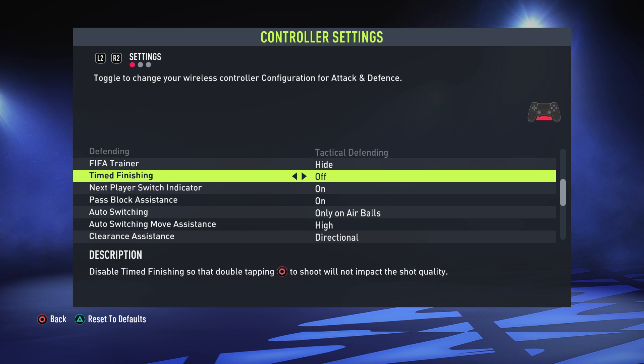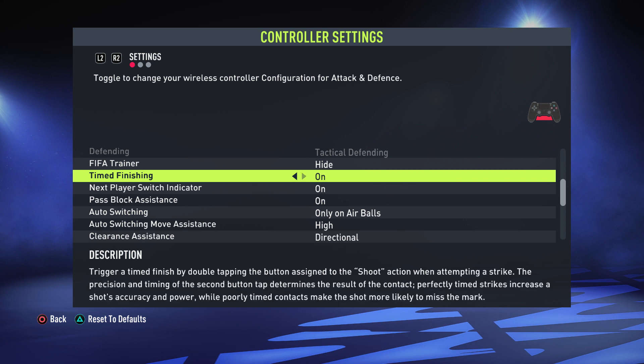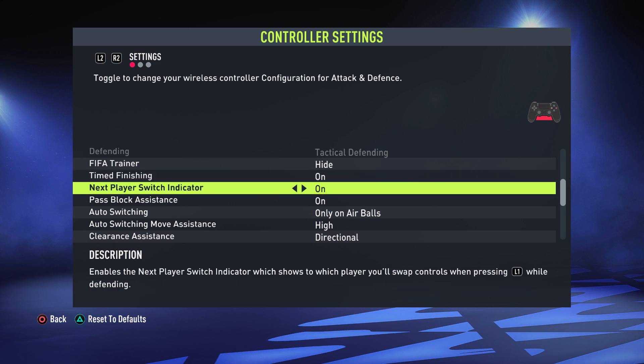Next up we have Timed Finishing. This one is really down to personal preference. It basically gives you the chance to improve the accuracy and power of your shots if you have it on, but obviously there's a penalty if you time it too late or too early. It's up to you whether you trust yourself to use Timed Finishing. I have it on because I like to give myself the edge and time my shot, but again that one is always down to you — you can have it on or off, it's whatever you prefer.